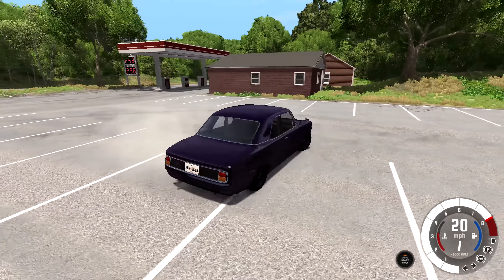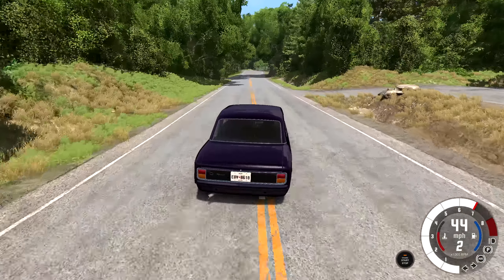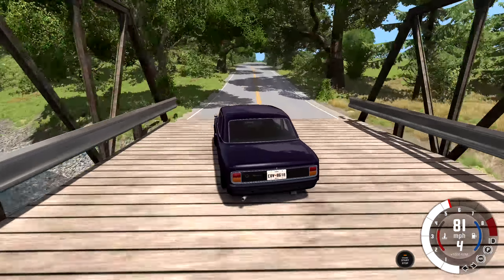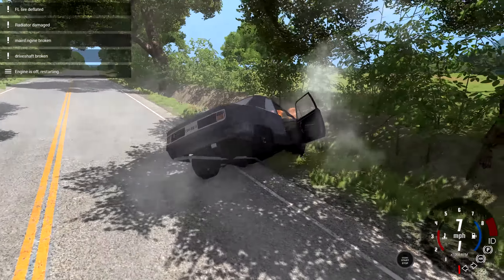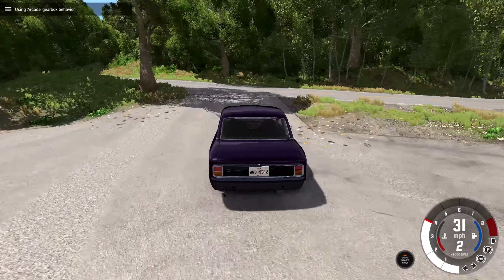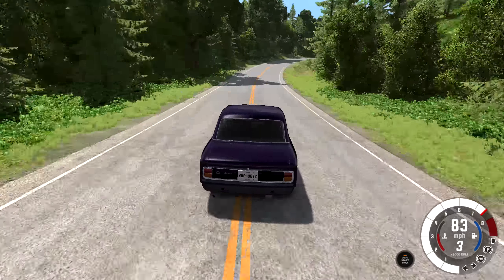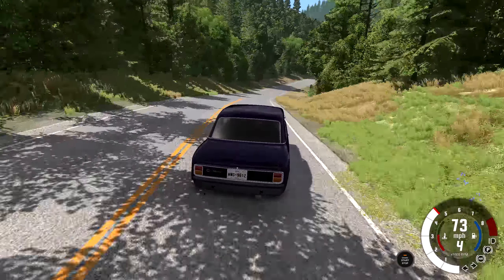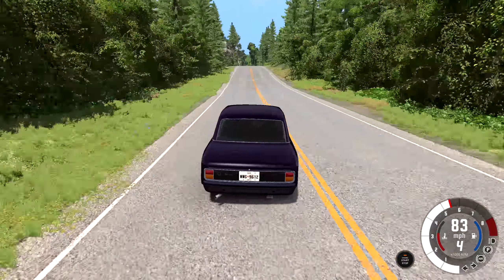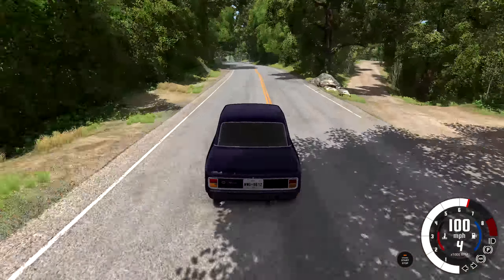The welded differential is great if you want to do things like sliding around or donuts. This thing doesn't have that much power but it does great donuts with the little amount it has — sliding, sliding, getting a little bit of smoke in the air. You could also slide around corners and try not to spin out. The way this car drives, the back end likes to kick out and it's not the easiest to recover — you have to have a lot of respect for the vehicle.